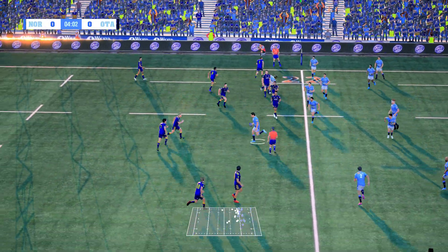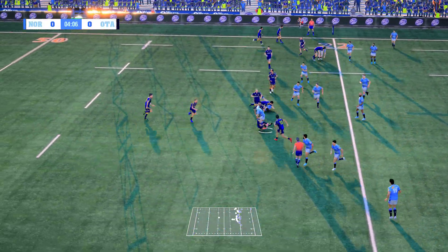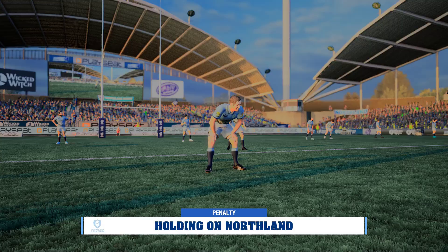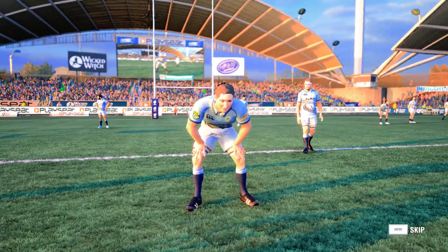Clever dummy. Ball goes inside. Shovels it on. He got away briefly but was dragged down. Not releasing — and that's a penalty. They need to just be a bit more disciplined.